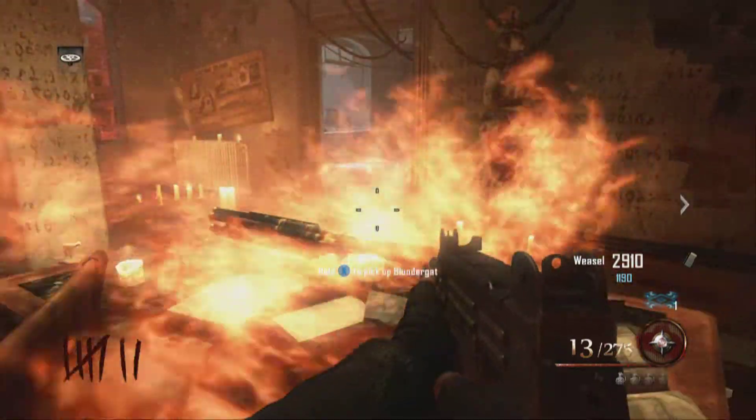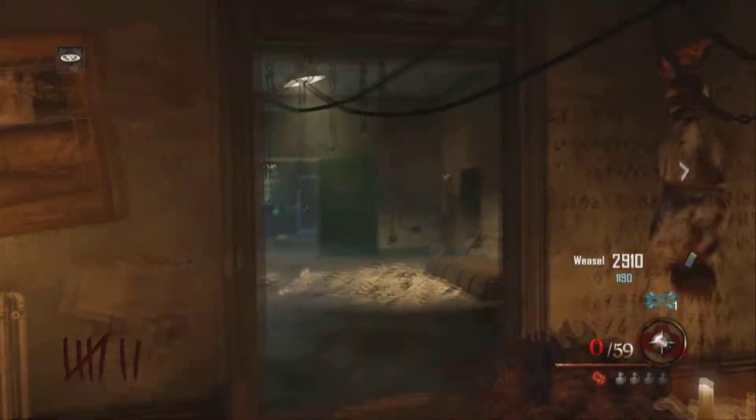The Blundergat should be on the table right there in the Warden's office once you've done them all. There you go guys — the free Blundergat.